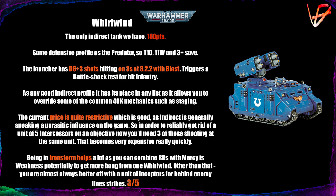Being in the Iron Storm would really help the Whirlwind — you can combine a lot of the re-rolls from the detachment plus Mercy's Weakness. Also consider Storm Speeders alongside them, as you can get extra AP to mitigate the indirect fire penalty and plus one to wound, which helps the Strength 8. But otherwise, you're almost always better off just paying for an Inceptor squad — similar damage anywhere on the board via deep strike. Final score: three out of five.